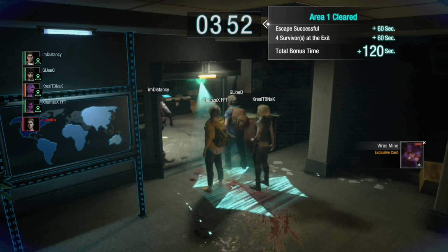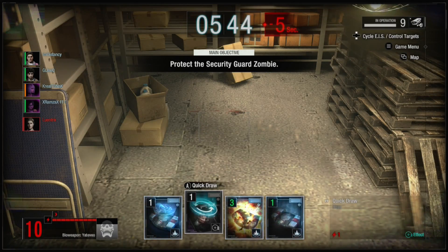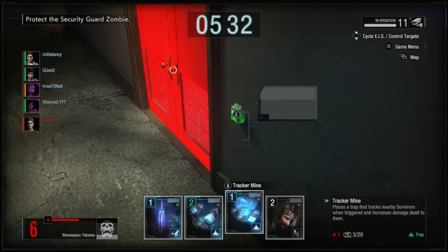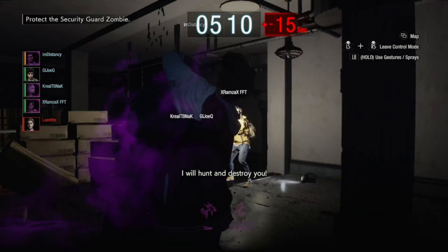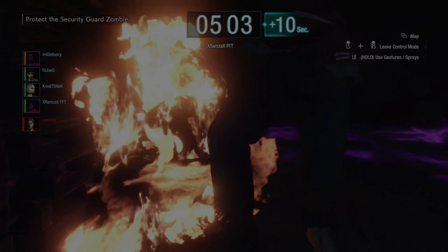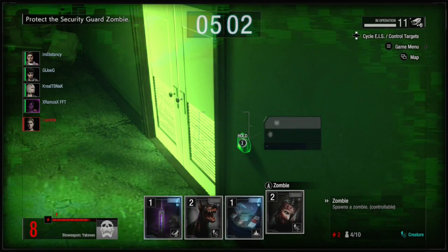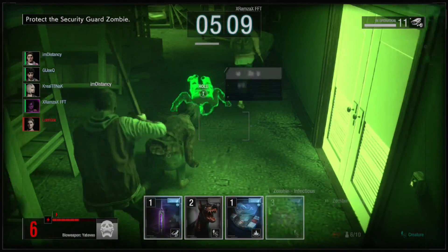Next area. Now I have an exclusive card — a mine that sprays gas. Let me switch my cards and put it here, and put a zombie this way. What I like doing is turning off the light, coming back to this area, and taking over a zombie. This zombie is weak though. Once I level her up I'm gonna get the heavy zombie — if you get a heavy zombie with infection, it's really good.